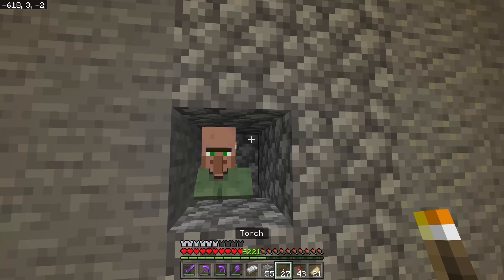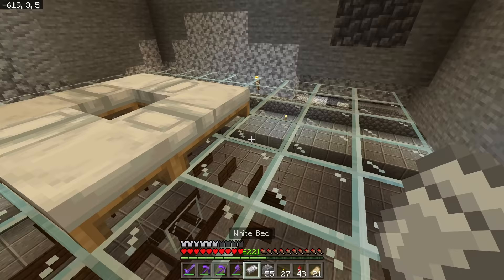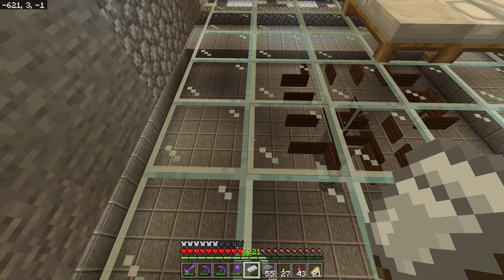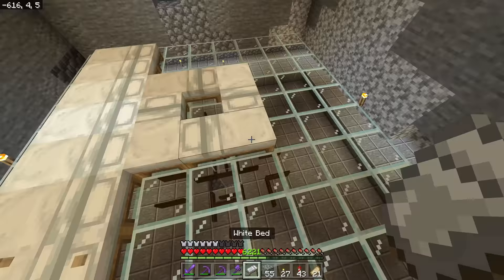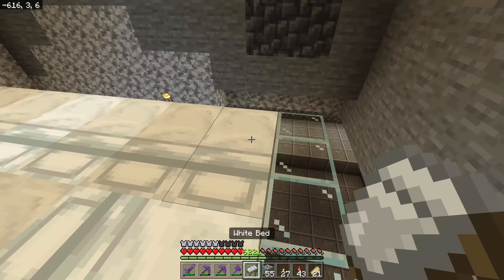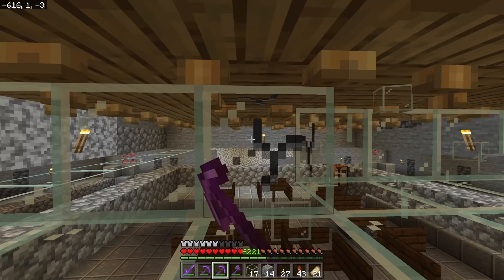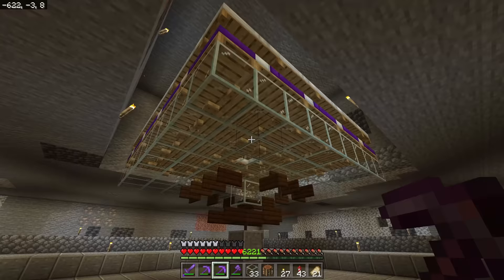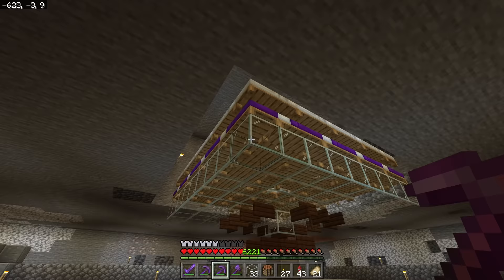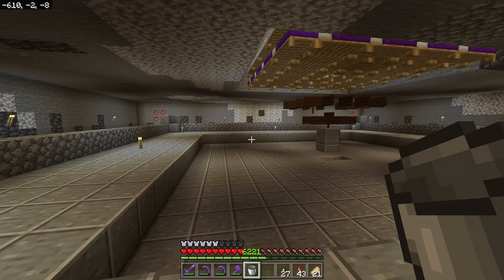Now finish the bed pattern: place beds straight across from the center position, do the same on the opposite side, fill in the gaps, then start on the corner and do a ring around. If you're going with the larger amount of beds like I am, knock out the glass separating the two sections and place beds in the same pattern. Then remove those glass blocks — they're not needed anymore.